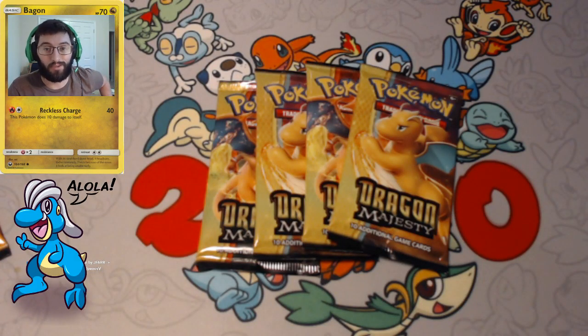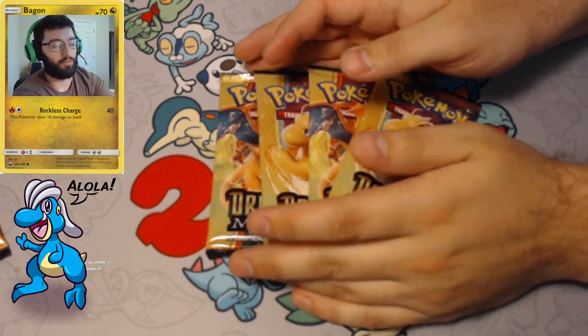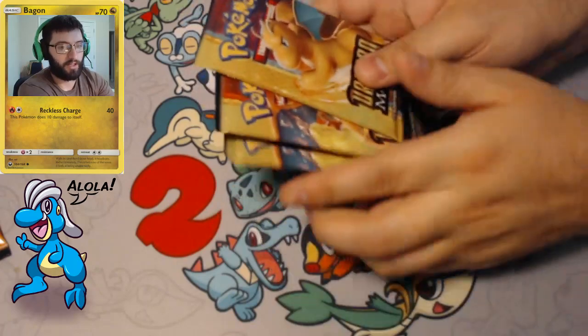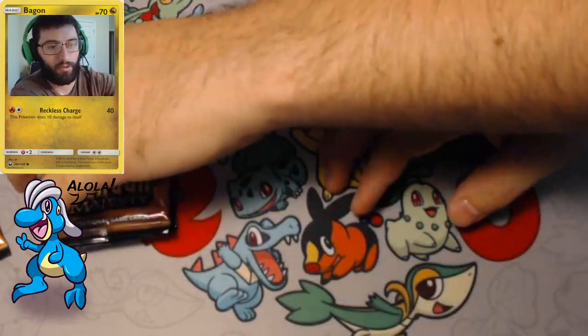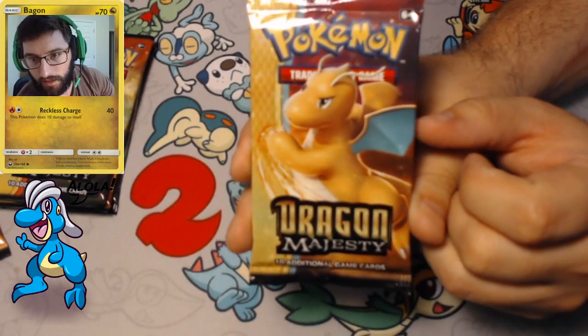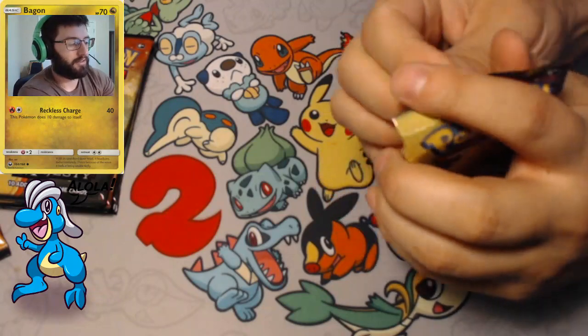Alola friends, Daffordrabi here and welcome back! We have four more Dragon Majesty packs to open up, one at a time — Wednesday, Thursday, Friday, and Saturday for the pack of days. Today we're gonna open up that big boy, the Dragonite pack art, and see what we get inside.